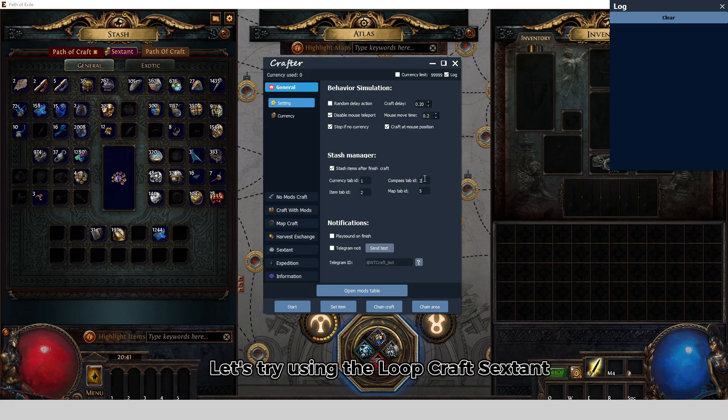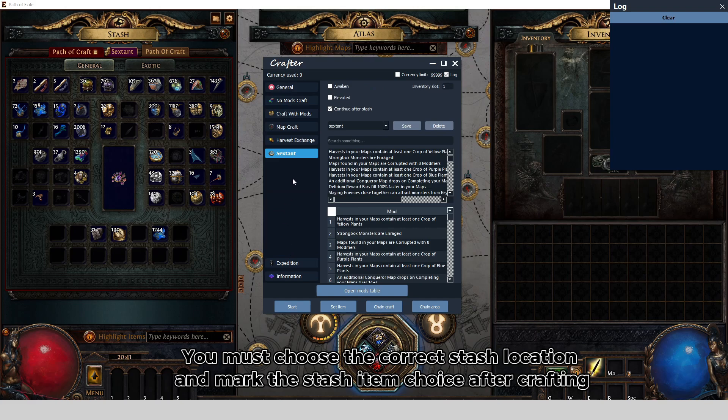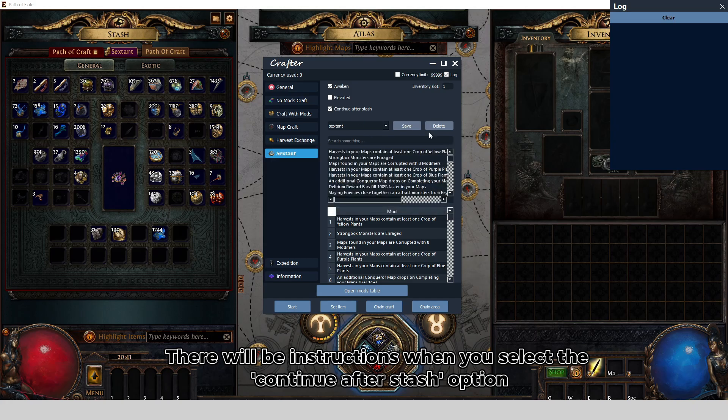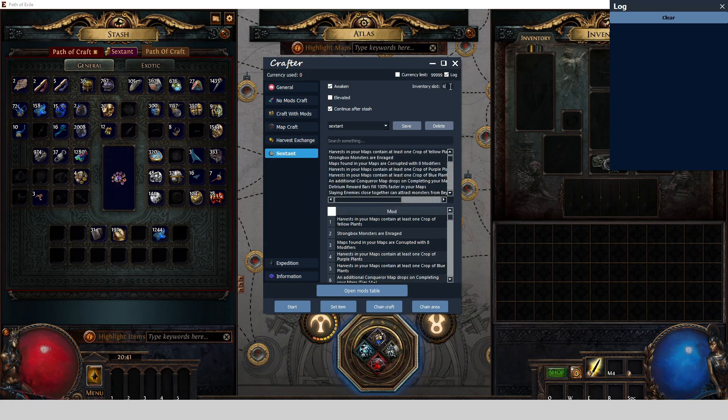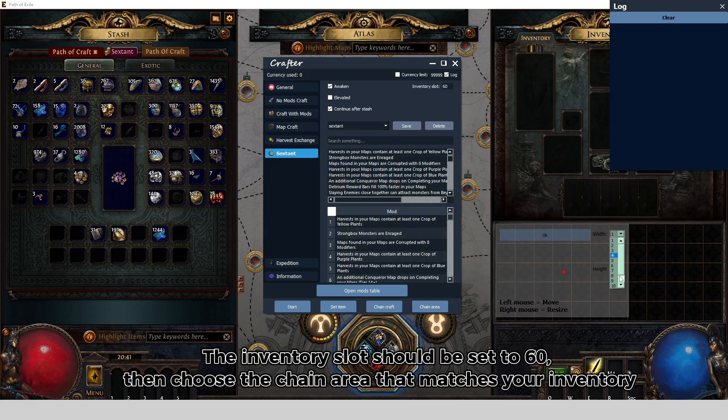Let's try using the Loopcraft Sextant. You must choose the correct stash location and mark the stash item choice after crafting. There will be instructions. When you select the 'Continue after stash' option, the inventory slot should be set to 60. Then choose a chain area that matches your inventory.